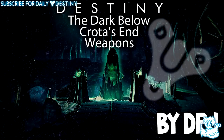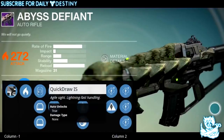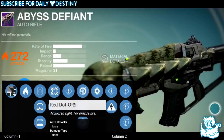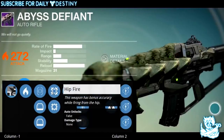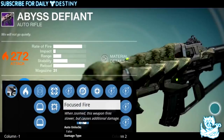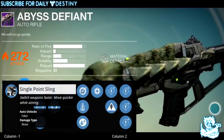The first weapon is called the Abyss Defiant. It's an auto rifle — description: 'We will not go quietly.' It's a solar damage weapon. It has three sights: Quick Draw, an agile site with lightning fast handling; Red Dot ORS, an accurate site for precise fire; and Red Dot OAS, a snapshot site with enhanced target acquisition. It also has Hip Fire — bonus accuracy when firing from the hip — and Focus Fire, which fires slower when zoomed but causes additional damage, the same mod as the Suros Regime.